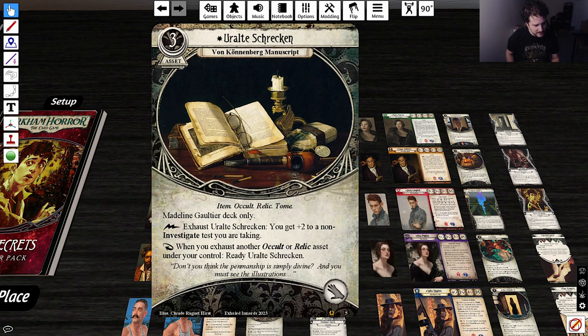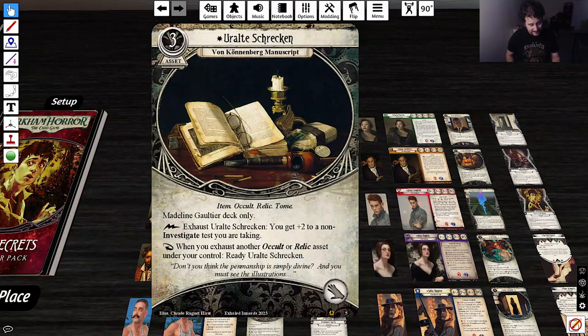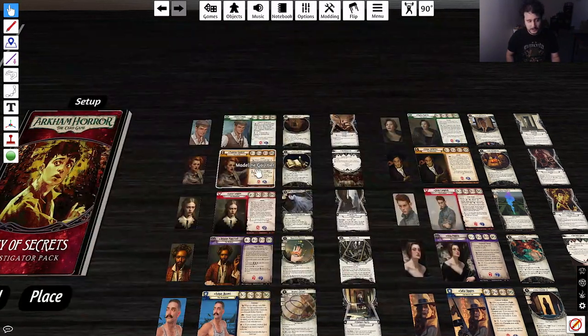When you exhaust another Occult or Relic asset under your control, ready the Uralt Shrekken. That's pretty good — it reminds me a lot of Bonnie Walsh. It seems like a very powerful card. It gives you plus two to non-investigate tests, but it also just gives you something you can play to reduce the cost of stuff, which is really neat.